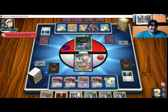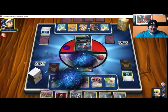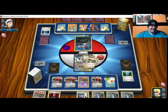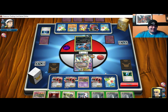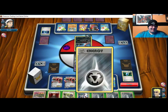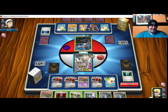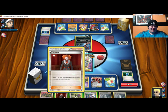Oh man, my opponent is setting up so much right now — Dark Patching Fright Night Eviolite. Tools don't work. Gets to hit me and the bench. Like, I don't think that's really good for me in the grand scheme of things. Fright Night Eviolite is such a good deck — makes me not want to play this deck at all.